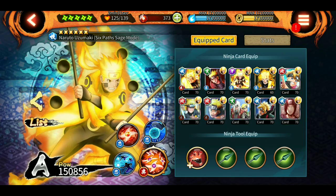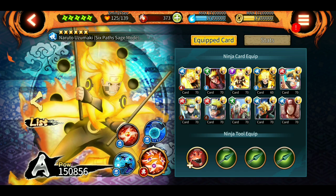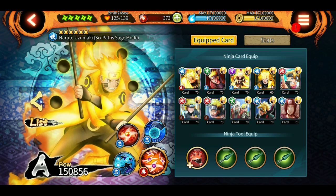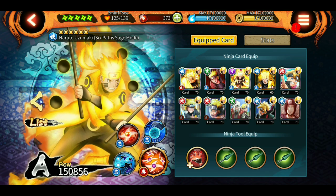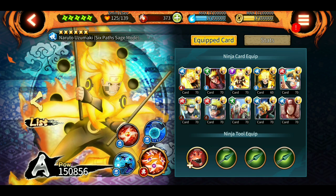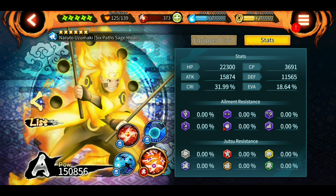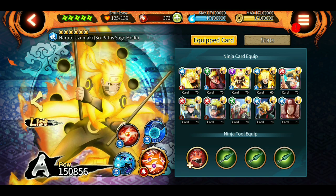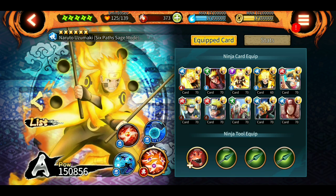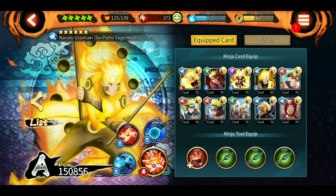The power level of my current Naruto might be a little bit different from the video because I recorded the video earlier. The power levels might be a little different, but not that much — they were both A ranks; I think this one is higher. The rest of the stuff is still the same, not much of a difference. So let's see how he performs in the attack mission. I'll be taking KLM, Rin, and Rinne Sasuke as support characters.